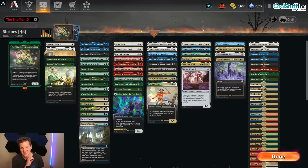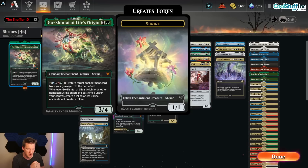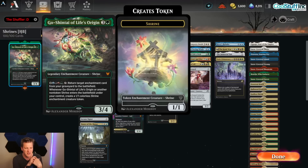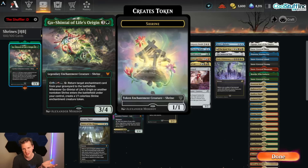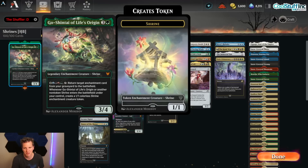Go-Shintai of Life's Origin makes the shrine deck insanely good. You might have seen Golos Shrines in the past or various other shrine-type commanders, but nobody does it like Go-Shintai, because every time another non-token shrine enters the battlefield under your control, you create a 1/1 colorless shrine enchantment creature token. That seems kind of meh — okay, I get a 1/1 whenever I play an enchantment — but it's not, because they count as shrines, and shrines' abilities get better and better the more shrines you have on the battlefield.